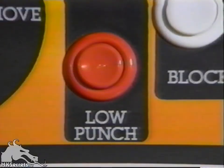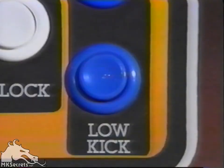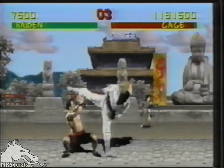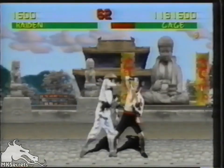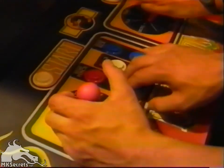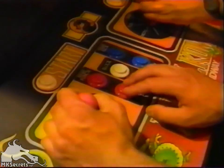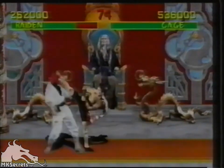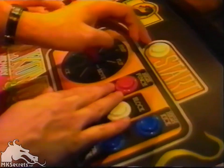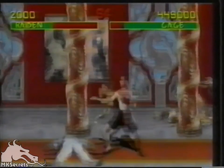Each player has five basic moves corresponding to the five action buttons: high punch, high kick, low punch, low kick, and block. In addition to these moves, players will continue to discover new joystick and button combinations. Each new technique provides another competitive edge — for example, moving the joystick away from your opponent while pressing the low kick button will result in this sweep kick.